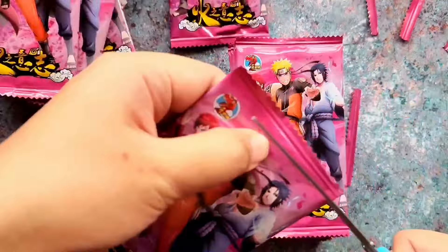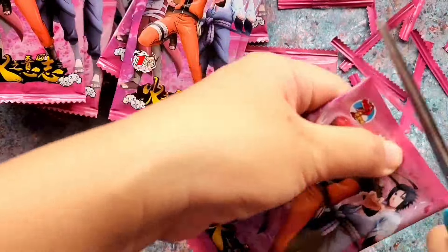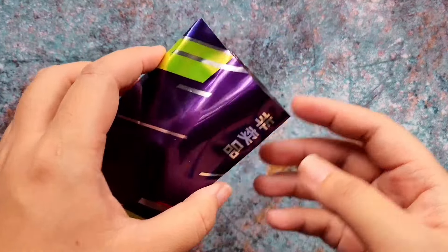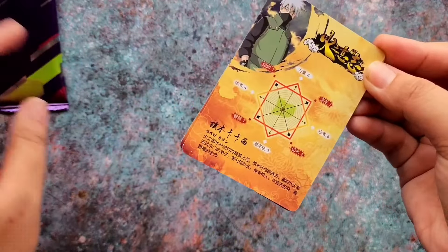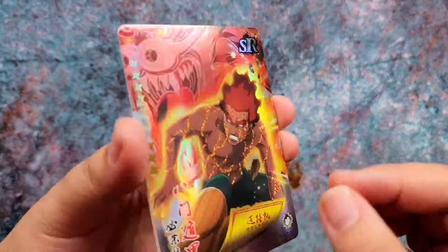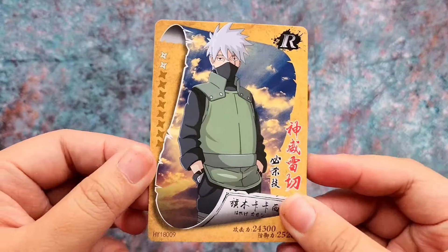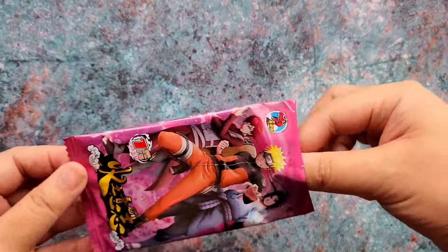I'm opening all the card packs up since it takes a lot of time to open them one by one while showing you the cards. I really wanted to open the promo pack first. The promo pack does contain two cards, and I just saw that we got an SR — not much luck — but here we go: an SR of Might Guy. This SR is really cool, and we also have Kakashi. You do get two cards in the promo pack.